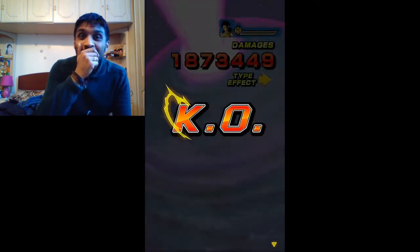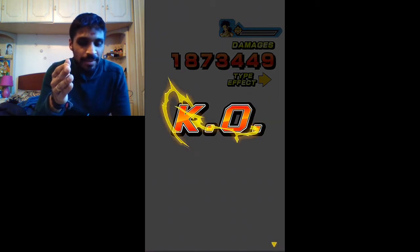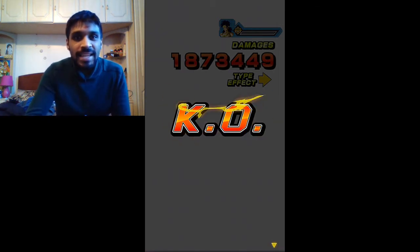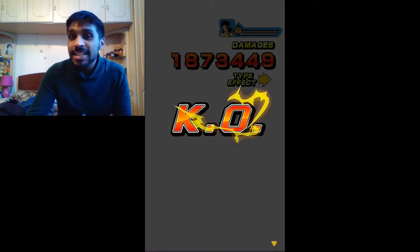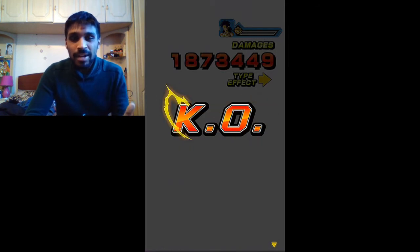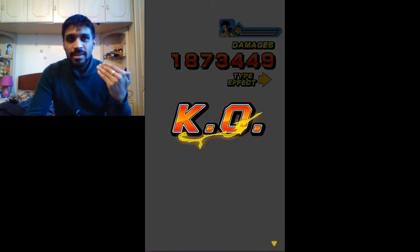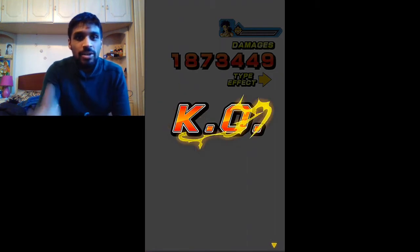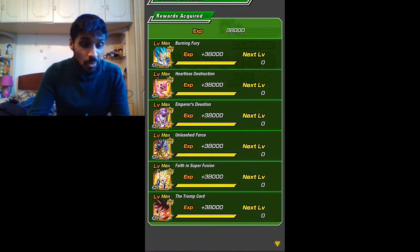Holy shit! Yo! Obviously that was against the physical type, so the damage increase wasn't there. If it was against an INT character, he would have done way over two million guys. That deserves a screenshot — 1.8 million against an opponent when it's not even super effective. It's just against a normal opponent, so this is the normal damage he would do. If it was against an INT, it would be around two million. But wow, that was awesome guys!